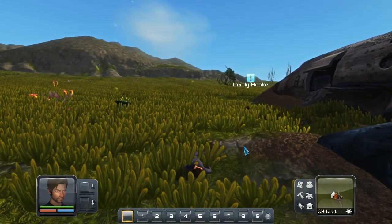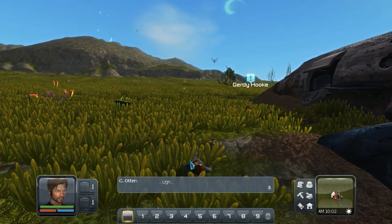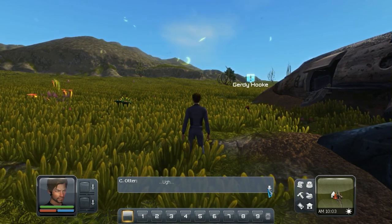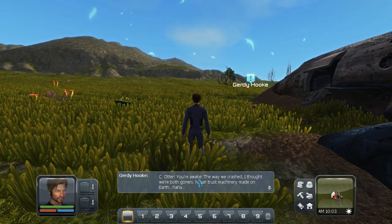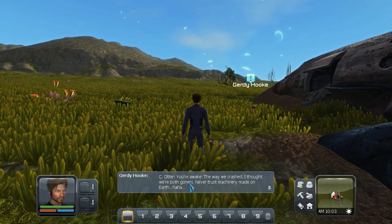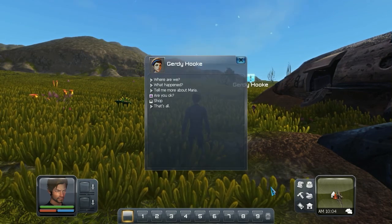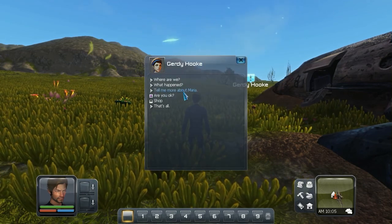Let's see where we crash landed on this planet. This game is a sandbox open world action adventure game, so let's keep that in mind when we wake up here and see where we're at. My guy kind of looks like a playboy now that I think about it. You're awake. The way we crashed, I thought we were both gone. Never trust machinery made on Earth. The voice acting in this game isn't too bad.